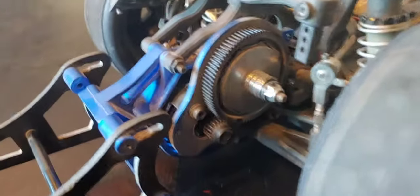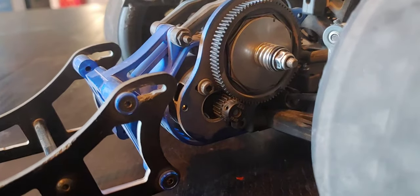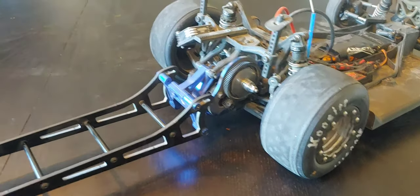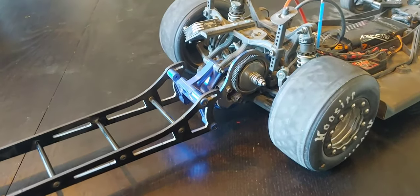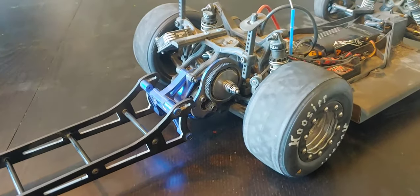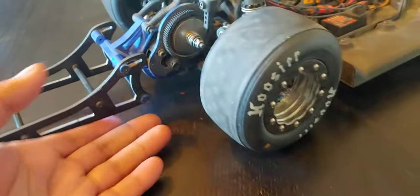As far as gearing, I ended up running a 19T pinion and 84T spur. I wasn't running a whole lot of RPMs — I've run this motor out to 99,000 RPMs, but after pulling the log it was only around 52,000-55,000. There's definitely more in this motor, but I had a conservative setup. I just wanted to go A to B and it ended up working out.